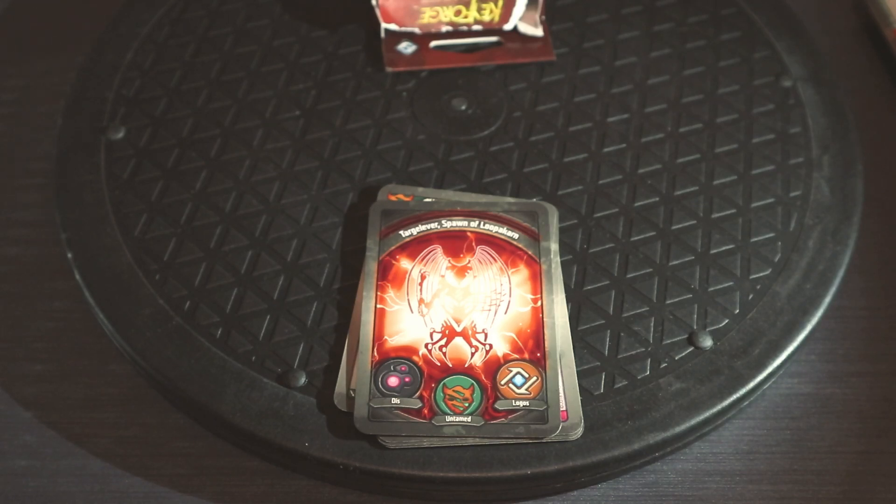In the game you're going to be using your deck to try and get amber. Amber is the currency of the game — you collect six amber and you can forge a key. Forge three keys and you win the game, hence the name Keyforge.